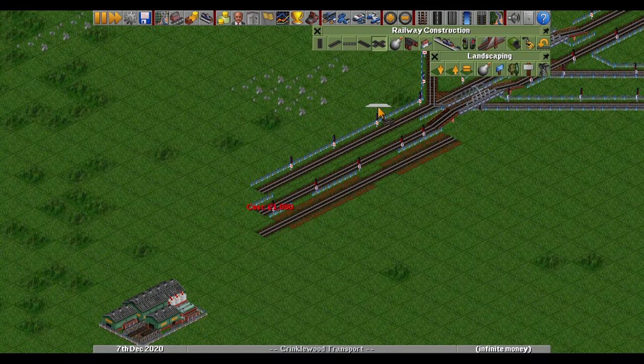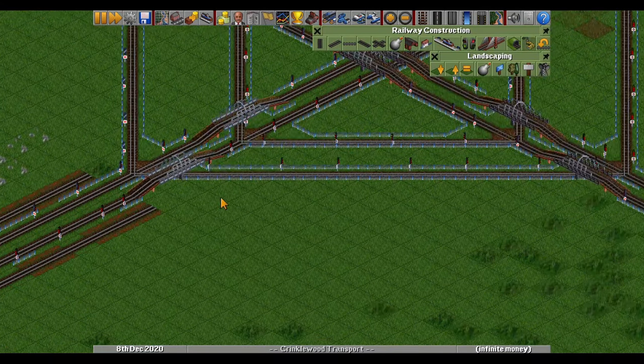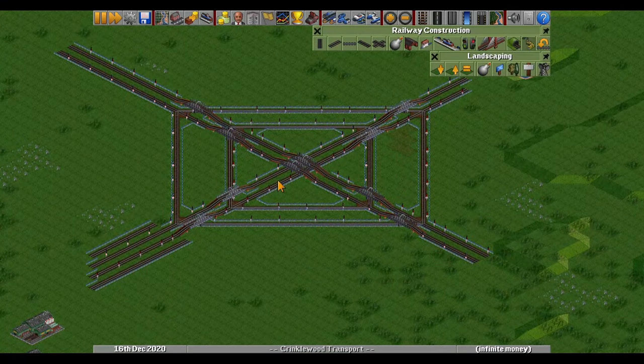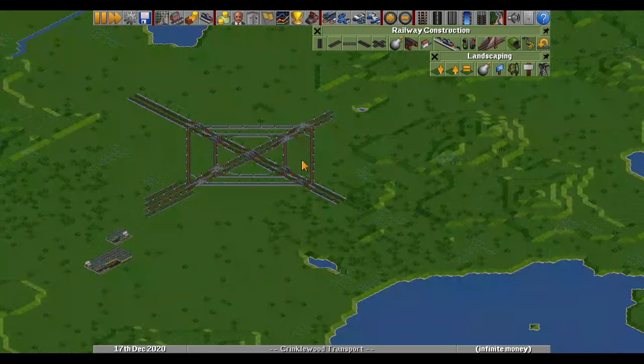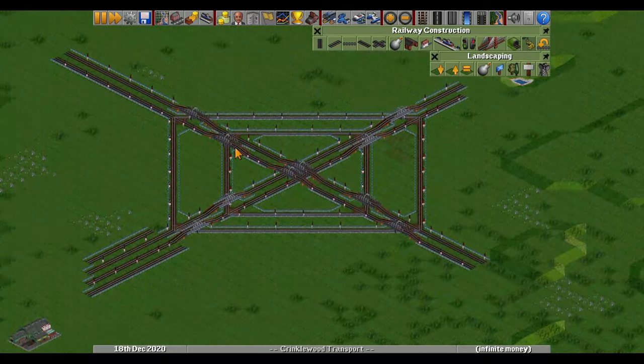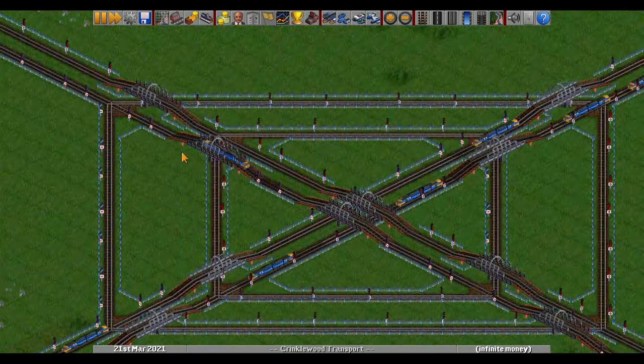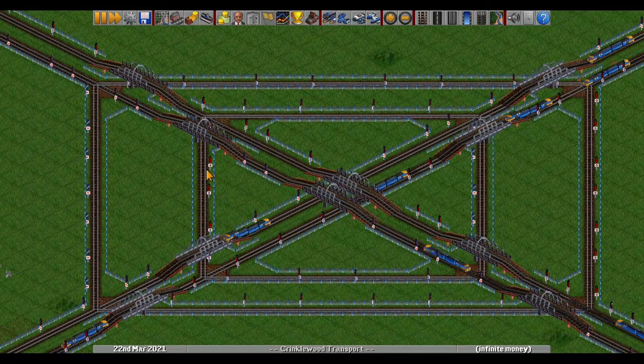That's the first step into junction signaling and building. When you double up this whole thing it gets messy — we upgraded this very simple, very little thing into a quite complex design. Thanks for watching, bye!